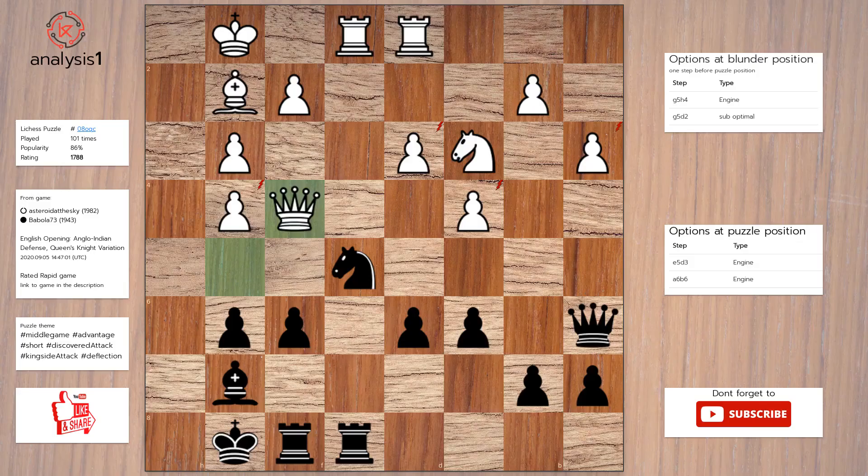Next puzzle. Here are threats in puzzle position: queen takes pawn (multiple), knight takes pawn (multiple). The checks are: knight to f3, check. Answer to this puzzle is: knight takes pawn; rook takes knight; rook takes rook, check.